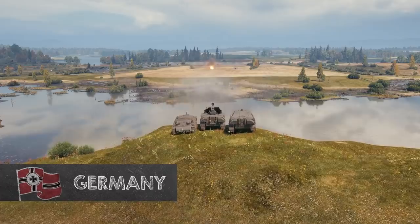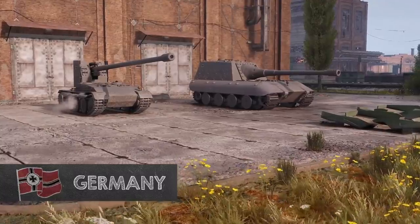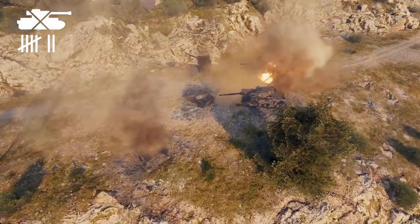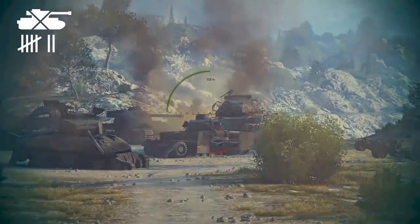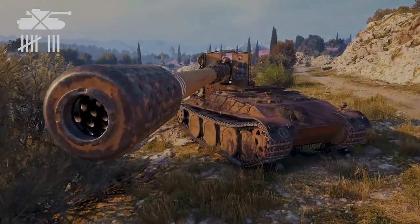Tank destroyers are usually characterised by their reliable, powerful guns. This happens to be the speciality of German tanks. TDs branch off into two categories: well-protected assault vehicles and sneaky snipers. The German tech tree hosts great representatives of both of these types. The vehicles leading to the Grille 15 are the glass cannons that like to hide behind bushes and surprise careless enemies with crippling damage while remaining undetected.